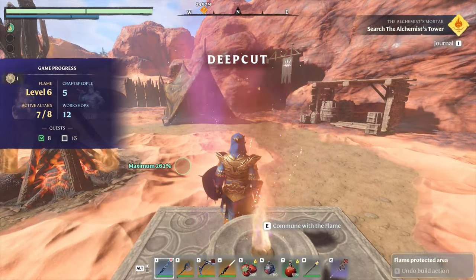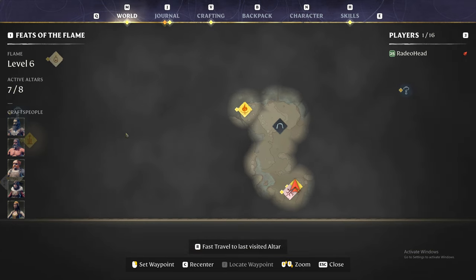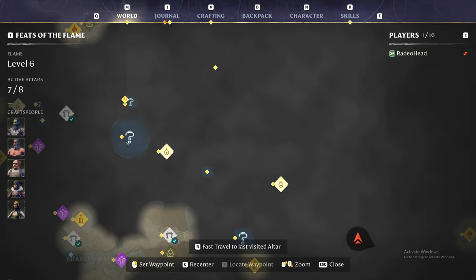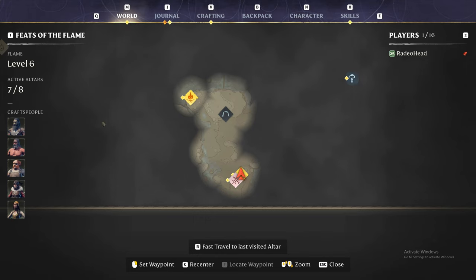My map isn't fully cleared, but I'm going to start in Deep Cut - it's right here. Roughly, your Pillars of Creation are up in this area, there's the Flame Sanctum and Queen's Tomb. There's a Low Meadows fast travel point - just go straight across, there's a cave passage. We're here at Deep Cut.